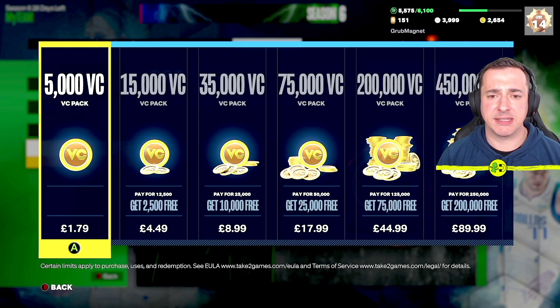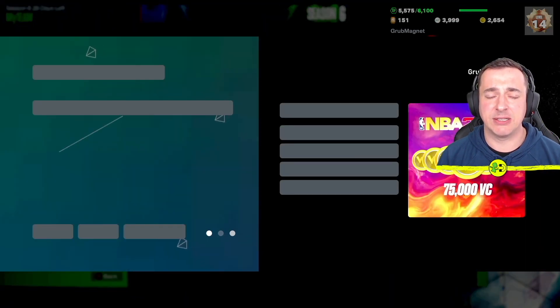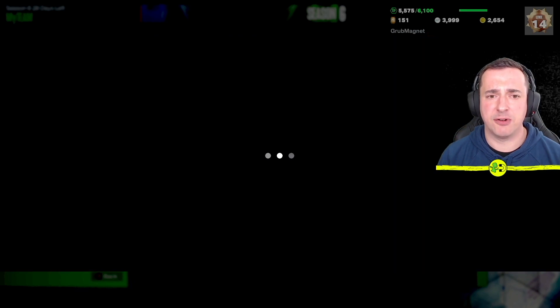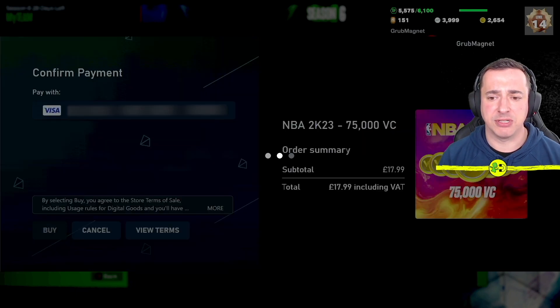The amounts are the same. I'm going to go with the most popular one — this one gets you 75,000 virtual currency. For me that's £17.99; it'll probably be $17.99 in the US. You're paying for 50,000 but getting a bonus of 25,000 virtual currency. As long as it's linked to your account already on Xbox, it'll go straight through. I'll use my purchase information and buy that.